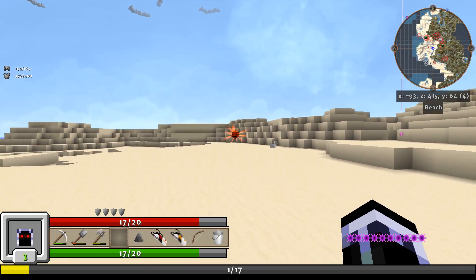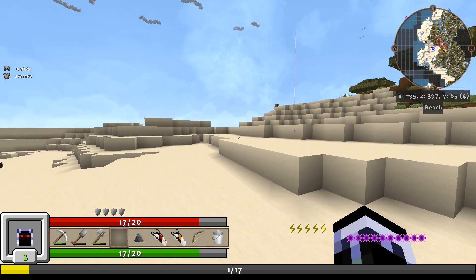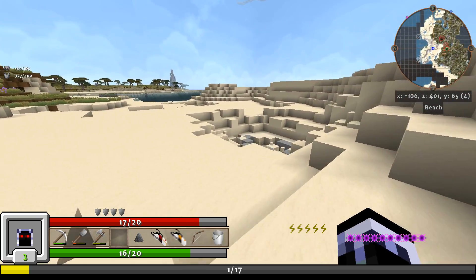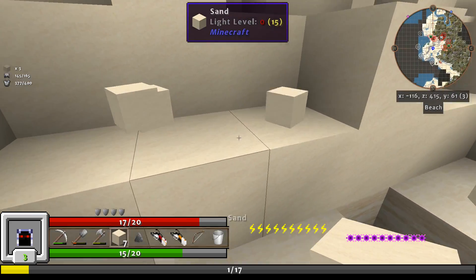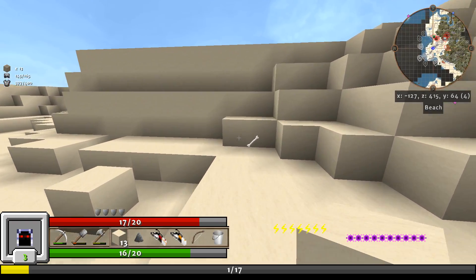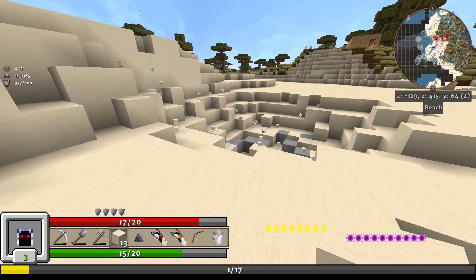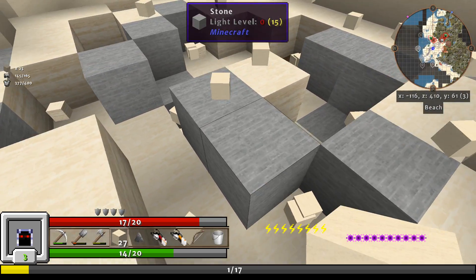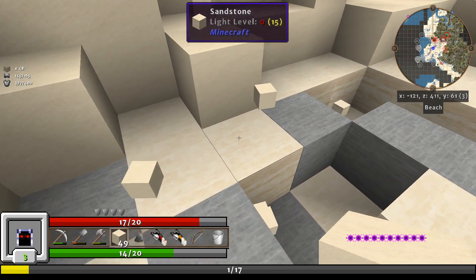I don't know what's going on — I'm just gonna start running. Run away as fast as you can. I killed that chicken — well, that's something. At least I did it over here, not close to... ooh, there's a bone. Let's pick up all this sand. Might have to rebuild it. I hate having grief in my world.